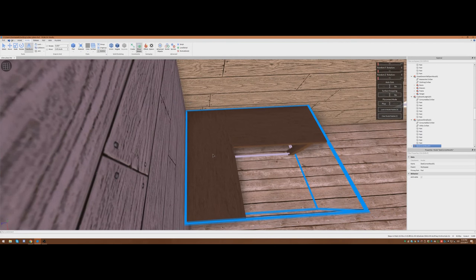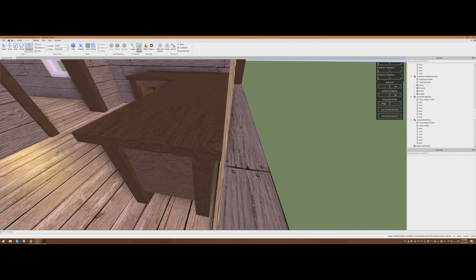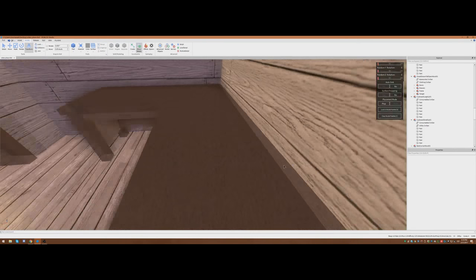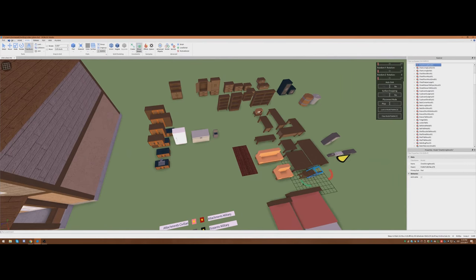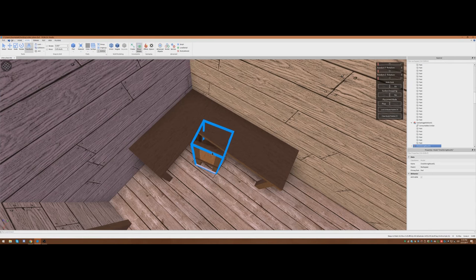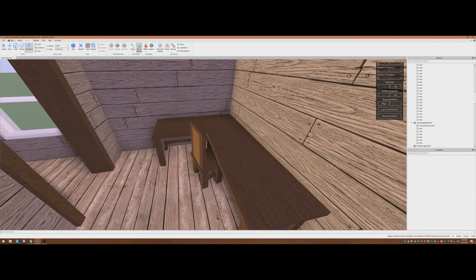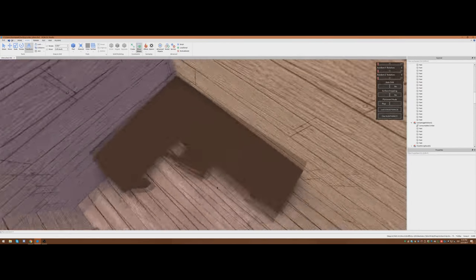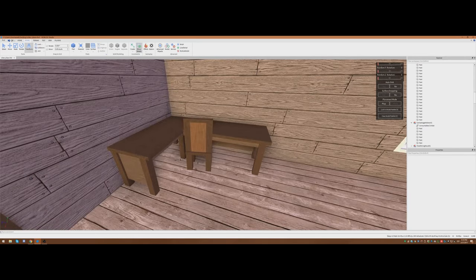We've got this beautiful L-shaped desk we're putting in place — really flattening it up against the wall, making sure it's not bleeding into the wall. Now we're going to grab our little chair and place that just so. In the future it's very possible that you'll be able to sit in chairs, but for the Alpha it's highly unlikely. For now we're just going to leave that tucked away, kind of aesthetically.